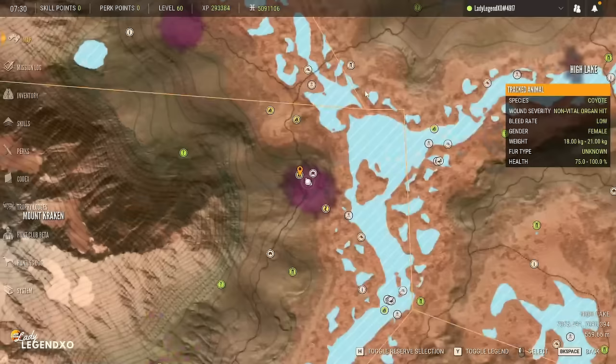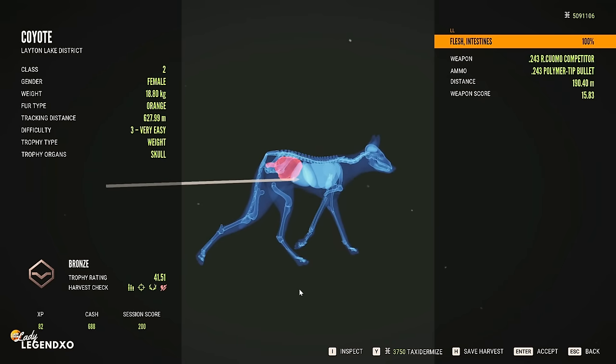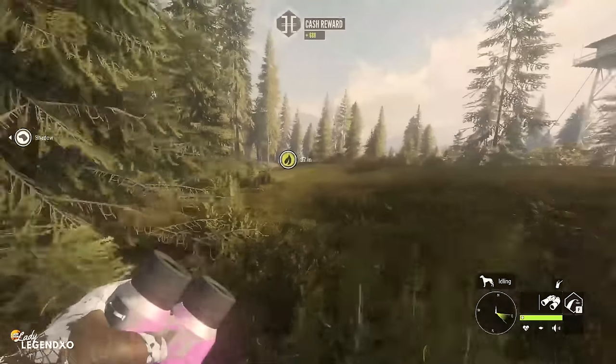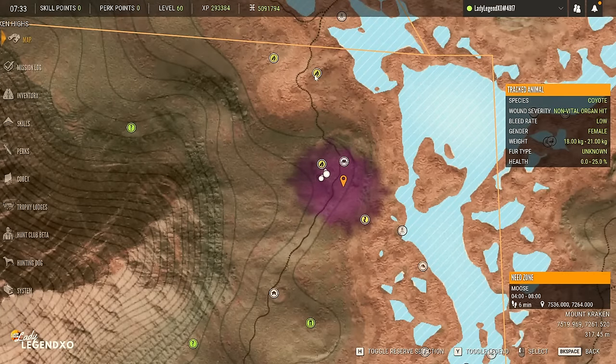Let's go find that coyote. And there it is. A 190 meter shot on the trot — well, at least we killed it. You gotta try, right? It's the only way you get better — figure out where you went wrong and try to correct it for next time.